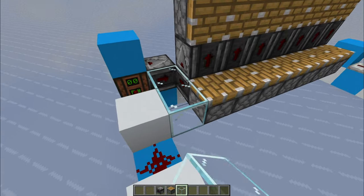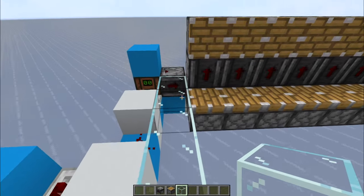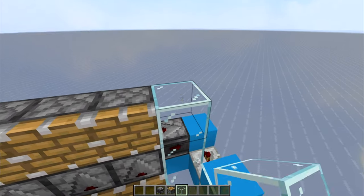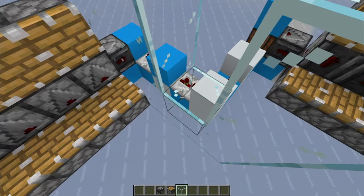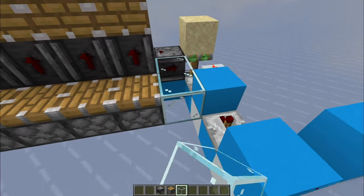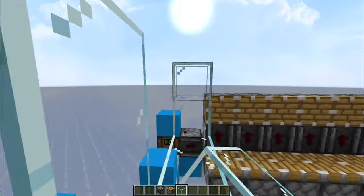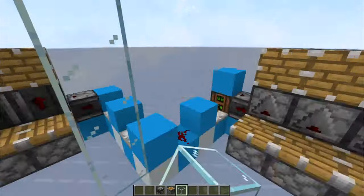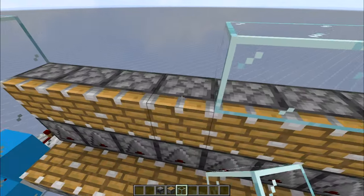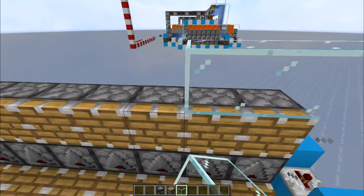The next step is to encase the farm in glass. Point at the observer and build four-tall walls like this. Repeat the process for all the other corners.